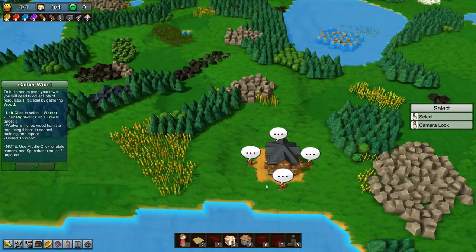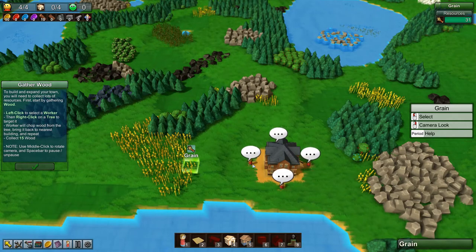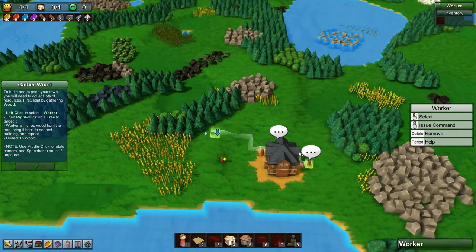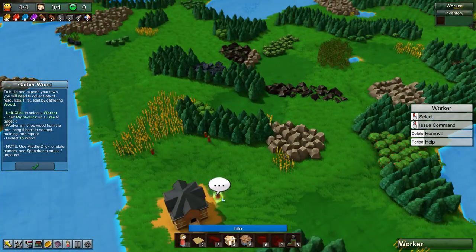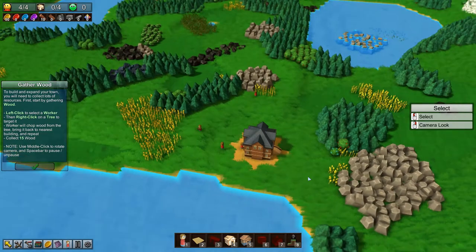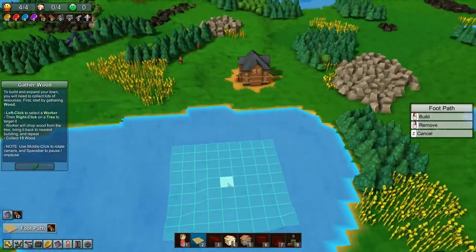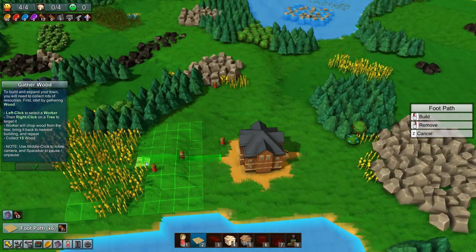I played a little bit of this offline. You select your little people and tell them to go gather wheat, gather wood. We should have another worker here gathering stone. We'll put a path right over here to the wheat.